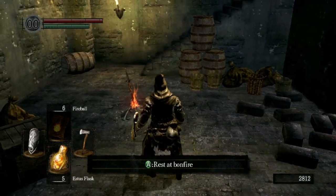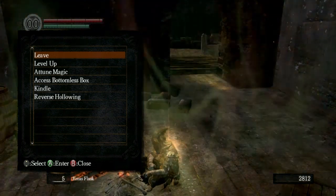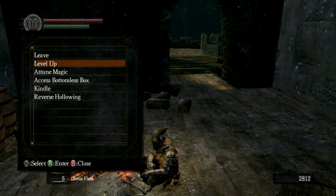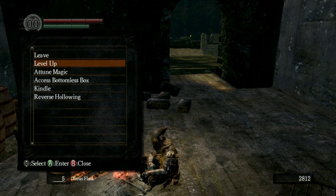Here's something important: at bonfires, if you choose to rest, it's actually going to respawn all the enemies you killed previously. Keep that in mind before you rest at bonfires. But it will also replenish your Estus flasks and refill your health. There are a couple of things you can do at bonfires: you can attune magic, you can level up, and you can reverse hollowing.